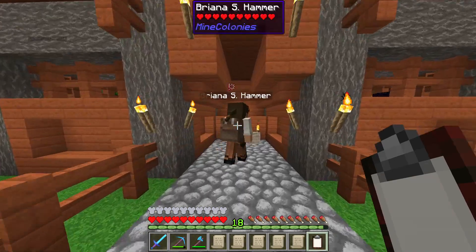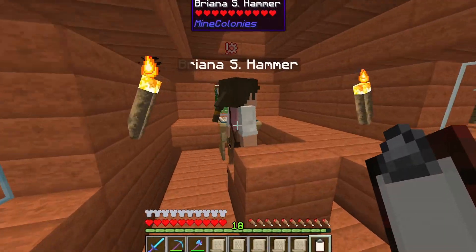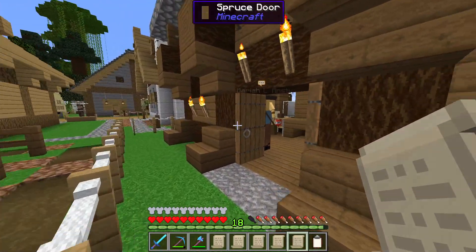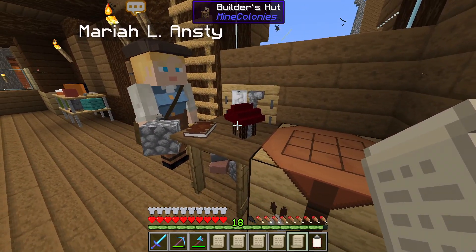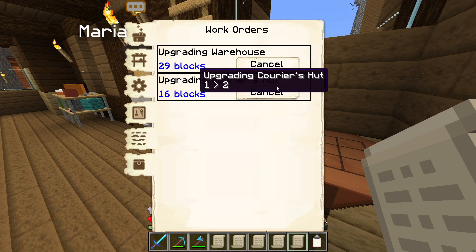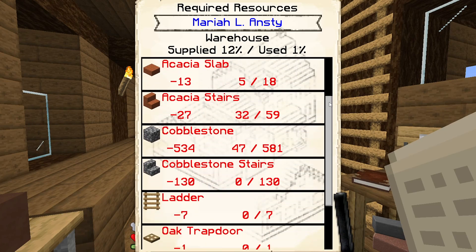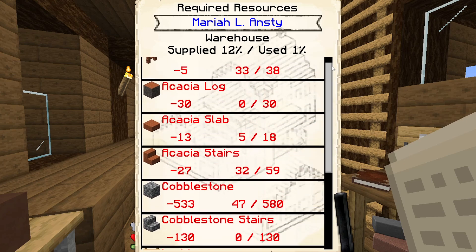All of that preamble is leading up to the fact that we need to come in and upgrade the warehouse. I believe that Mariah is upgrading a courier's hut for us at the moment, but what I'm going to do is just cancel that. I have already set her to upgrade the warehouse for us, which she has just picked up, and it's not too bad of an upgrade actually.